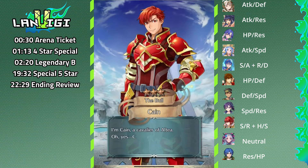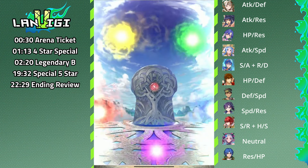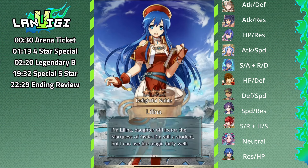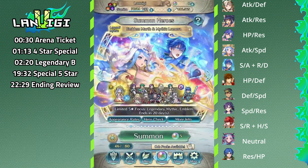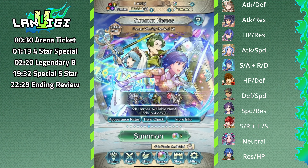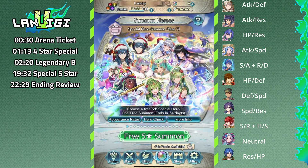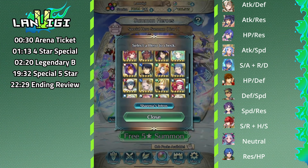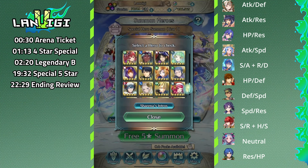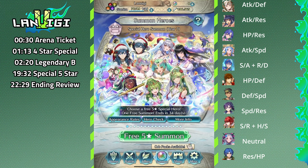Oh my god! The Wings of Mercy at least — the Wings of Mercy banner went well. I didn't get the two Marths — total waste, terrible terrible summons. We didn't spend anything besides a Feh Pass so yeah, we got everything. And we got Summer Tana for the arena summon. Now for the last one — we can only hear everything. We're definitely looking at green or colorless. The prize would be Yunaka but we're probably going to prioritize green, then blue, then red.